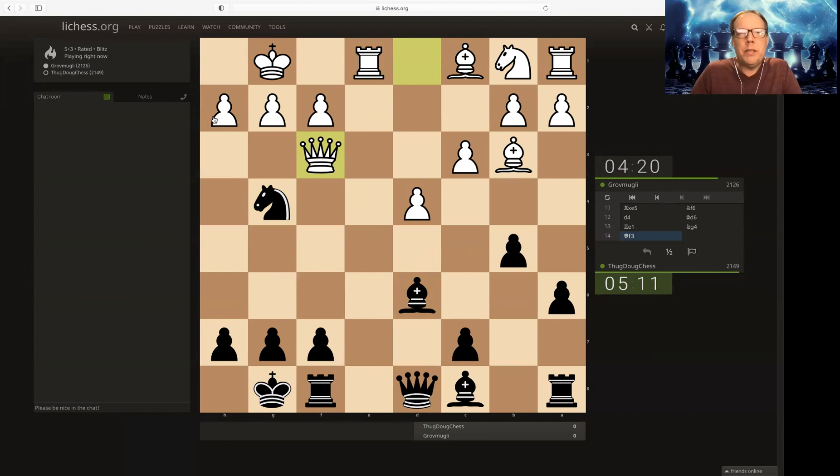So Bishop takes on check. Where does the King go? He's threatening the Rook. I think I need to play this first — let's get the check in.